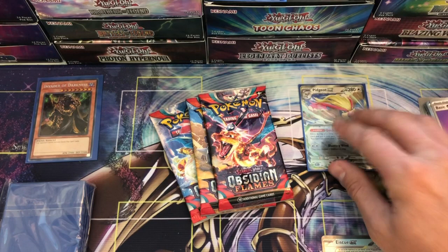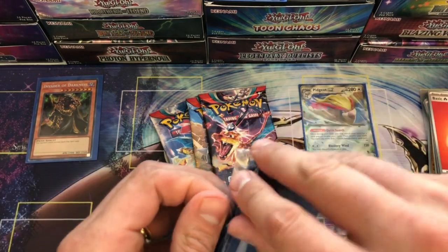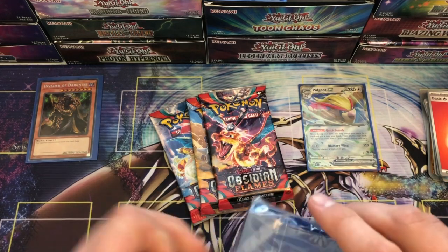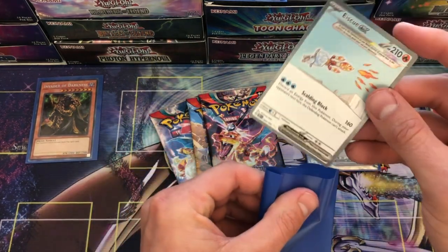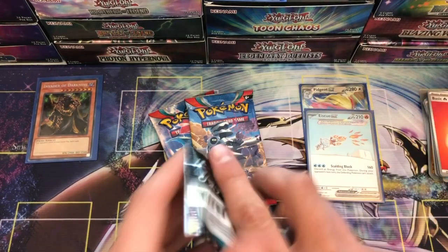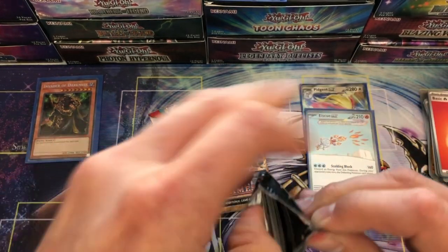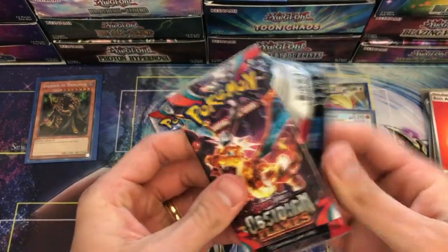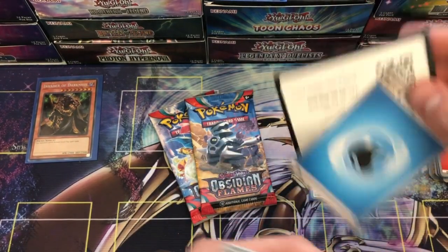Oh my gosh guys — look at that! We got a SQ ex full art and then the Pidgeot ex — that's a new one, I don't think we got that last week. Pretty cool to pull a full art out of a little booster bundle. That's really good out of a booster bundle, in my opinion — that sort of thing does make it worth it when you're able to pull some bigger hits. That's what I love about this set — the pull rates for Obsidian Flames seem to be at a level where you don't have to spend an insane amount of money to get some cool pulls.